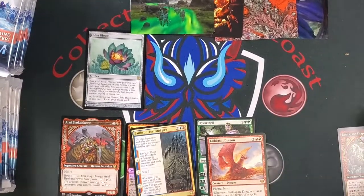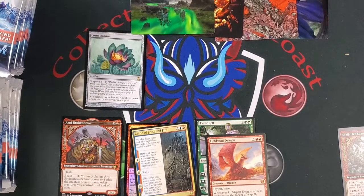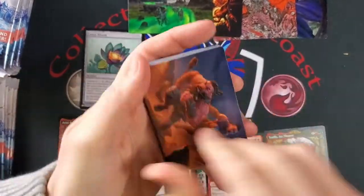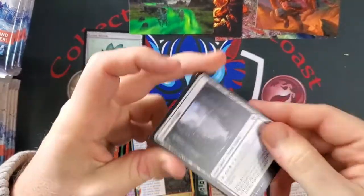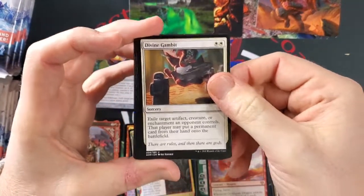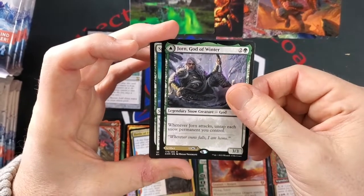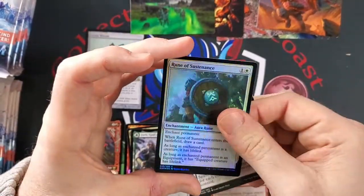These are really fun to open. I can't believe we got two full arts in the same pack — we got a warrior. Dwarven Reinforcement — a couple of dwarves running around. All commons here this time. Divine Gambit. Spectral Steel. God of Joran — very nice. Spirit of the Elder Guard. And Rune of Sustenance Foil.